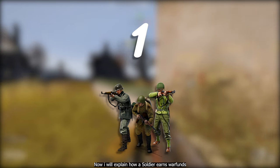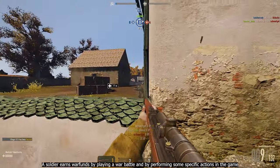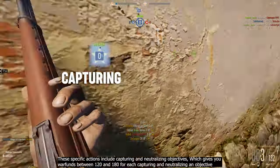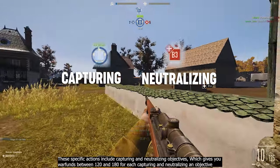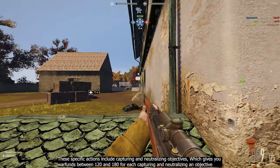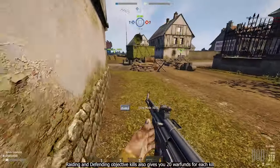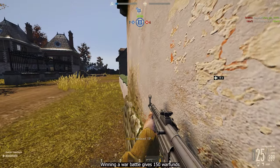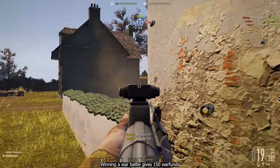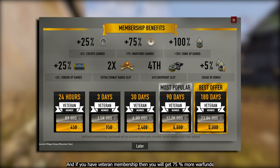A soldier earns war funds by playing a war battle and by performing some specific actions in the game. These specific actions include capturing and neutralizing objectives, which gives you between 120 and 180 war funds for each capture or neutralization. Raiding and defending objective kills also gives you 20 war funds for each kill. Winning a war battle gives 150 war funds, and if you have veteran membership then you will get 75% more war funds.